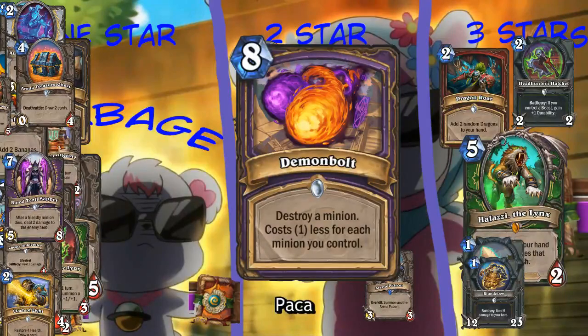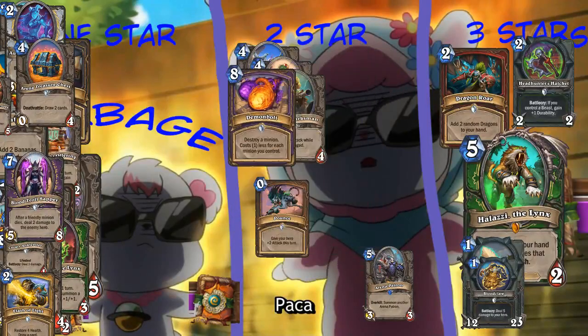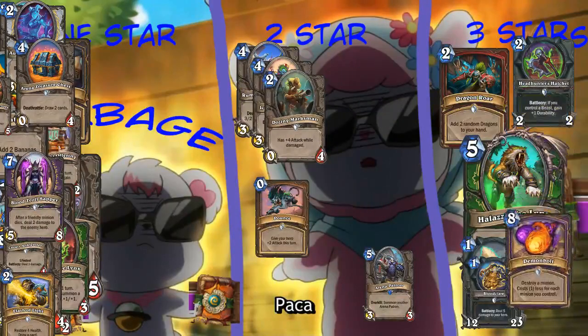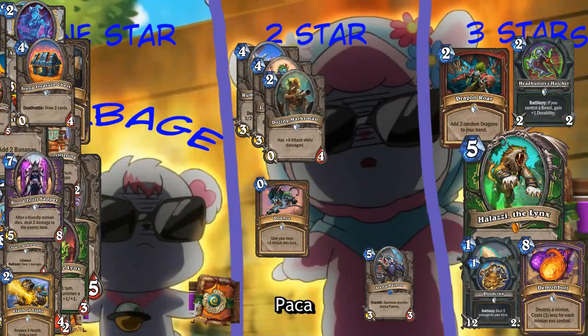So, Demon Bolt. Destroy a minion, costs one less for each minion you control. Would Zoo risk putting this into their deck for instant removal? Probably? From what little I've seen of Warlock, they seem pretty good at going wide. And the variant of Zoo now is the one that just dumps their entire hand and builds a huge board immediately. So yeah, you could actually do this. I don't know if an assassinate effect is worth it though. It seems good in every deck that can play it. Potentially three stars - it's aggressive, so we like it.